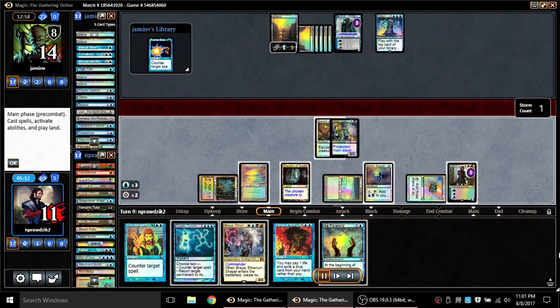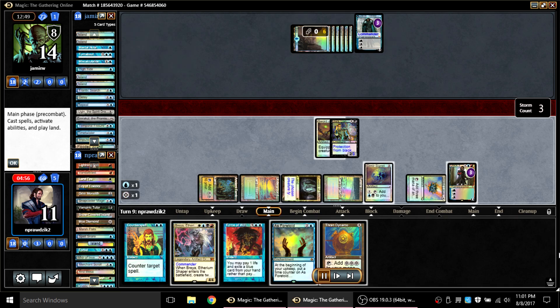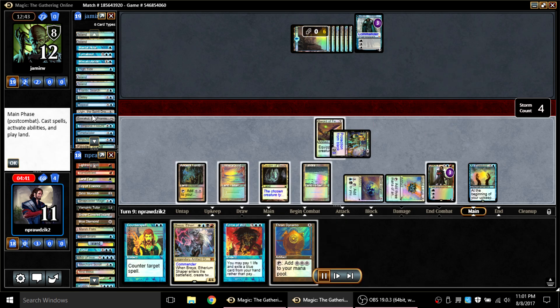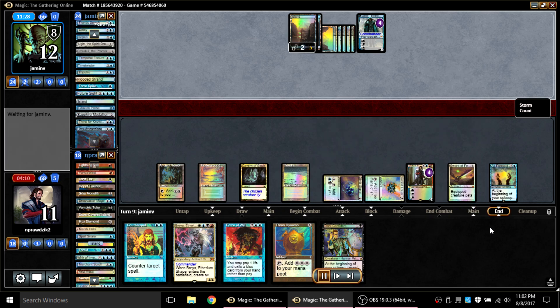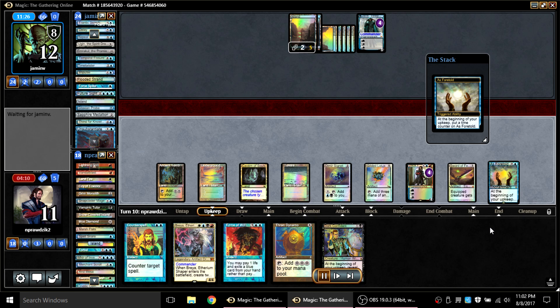My opponent plays a Future Sight and I let it go — I don't Force of Will it. He gets a land off the top but still has no cards in hand, and there's a Force Spike revealed there. On my turn Dark Confidant reveals Swords to Plowshares — I Swords his blocker, Cryptic his Future Sight back to his hand paying one extra mana to account for Force Spike off the top. I cast As Foretold and attack with Dark Confidant making him discard Future Sight. I plus Dak Faden targeting my opponent to mill through more of his cards.